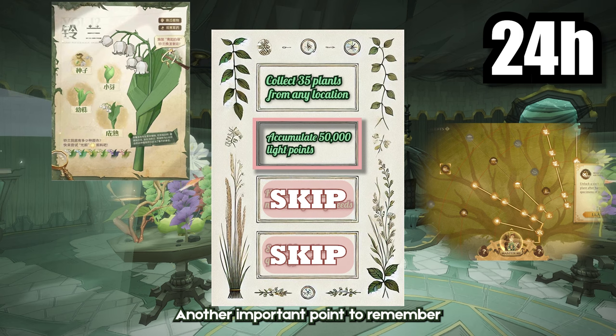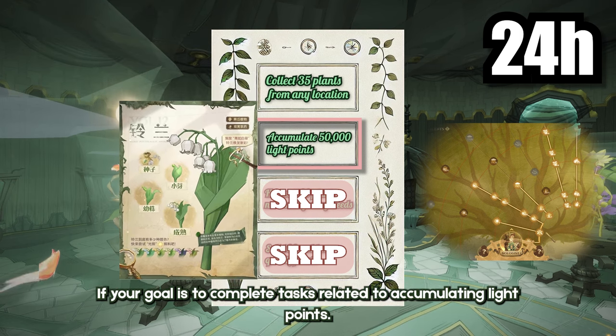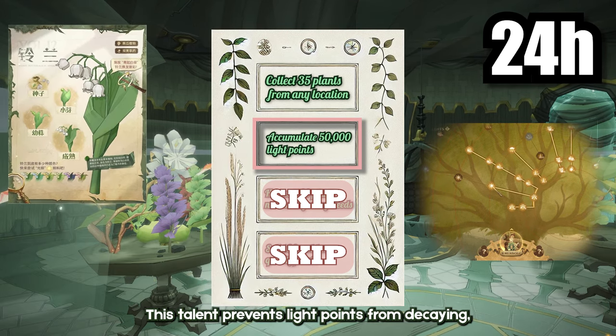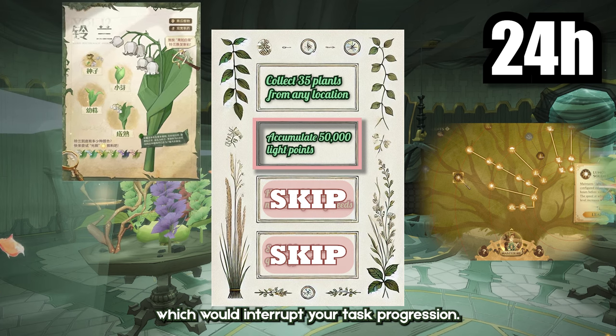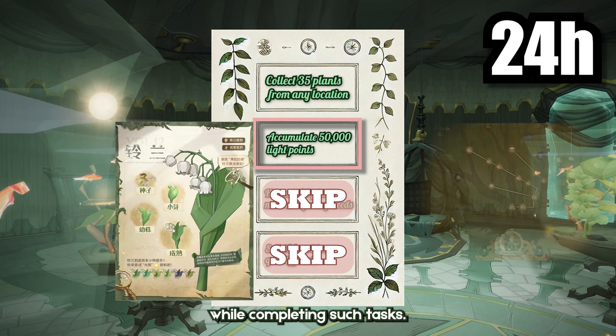Another important point to remember is that you should avoid unlocking the Lumos Solum talent if your goal is to complete tasks related to accumulating light points. This talent prevents light points from decaying, which would interrupt your task progression. So it's recommended to keep Lumos Solum off while completing such tasks.